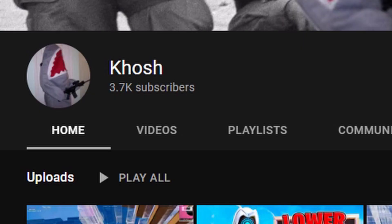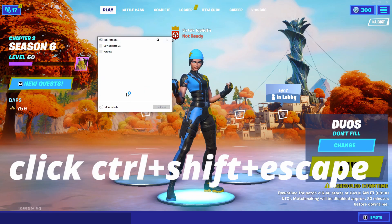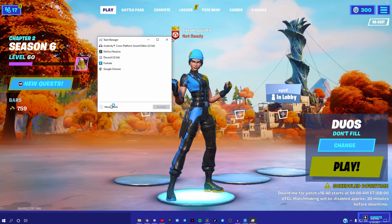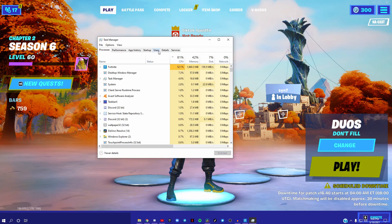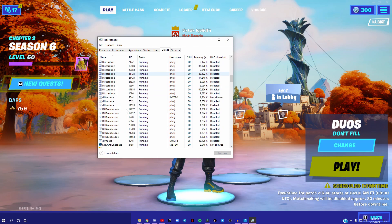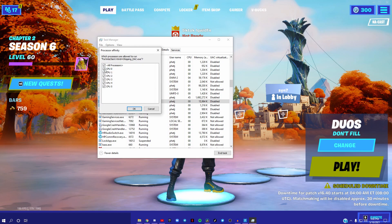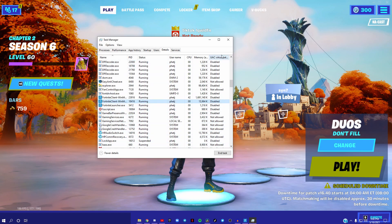For the last PC-only tip — shout out to Khosh on YouTube (K-H-O-S-H) for this one — on your keyboard press Control, Shift, and Escape. After doing that, click on 'More Details,' then click 'Details' again. Scroll down until you find the three Fortnite processes, click on the one in the middle, right-click it, and then click 'Set Affinity.'